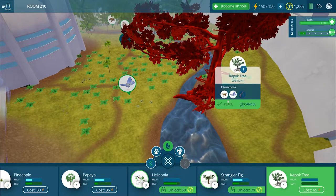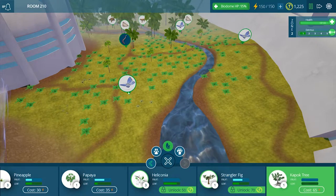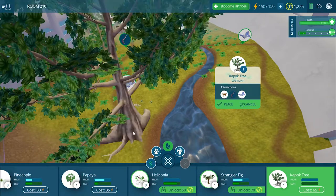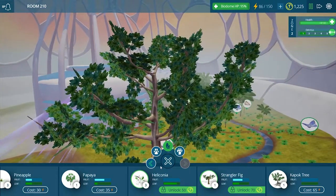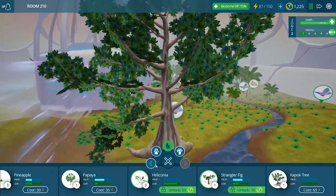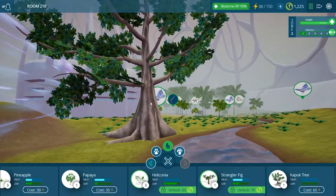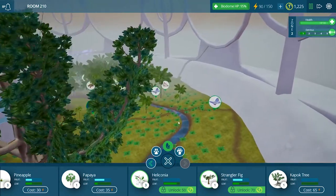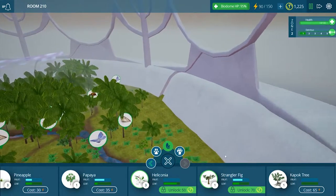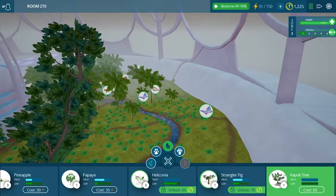Oh, that's big — we need to have a lot of space for this. There we go, look at that, that's huge! That is the kapok tree. We did look at it in the classroom and did some research, and we knew it was going to be pretty big but not that big. Let's see if we can put one somewhere else — there isn't a lot of space because of all the ferns.